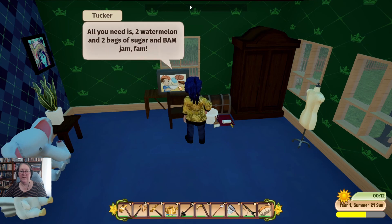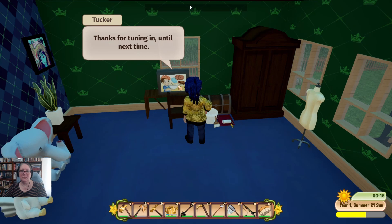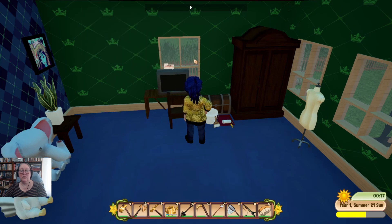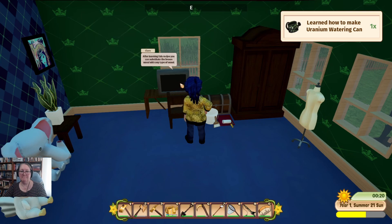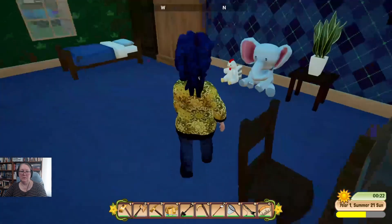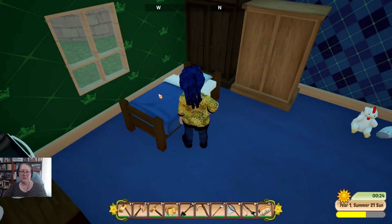Two watermelon, two bags of sugar, and bam — jam bam! Thanks for tuning in, crafting channel. The uranium watering can — I know there's so much I really need to do.